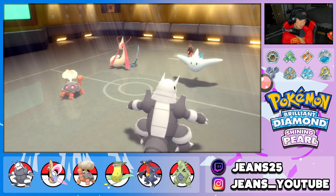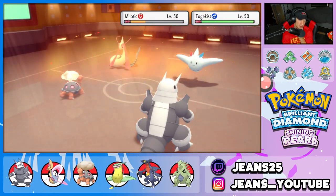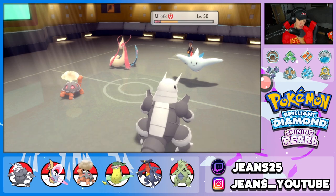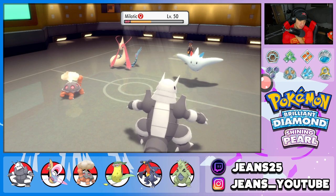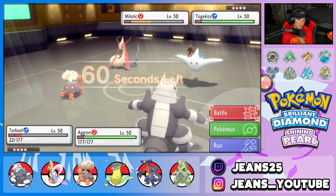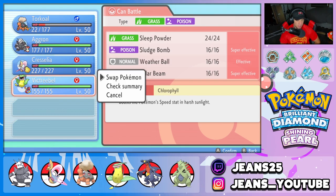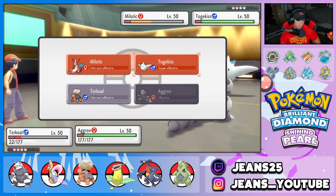Drought might be gone, but we're going to keep at it. I might hard swap Torkoal for Victreebel if the Drought is gone. Drought is still here — so now would be a good time to swap into Victreebel. Victreebel has that Focus Sash and can eat up whatever. We can get Torkoal back out later. Torkoal's just fine — now we can just Heavy Slam straight across.